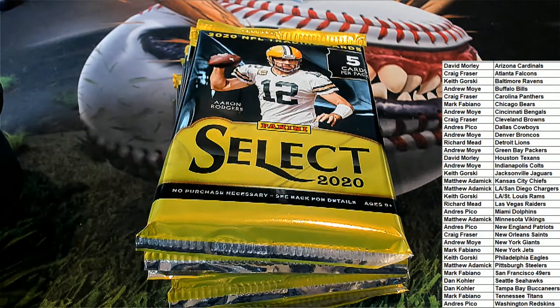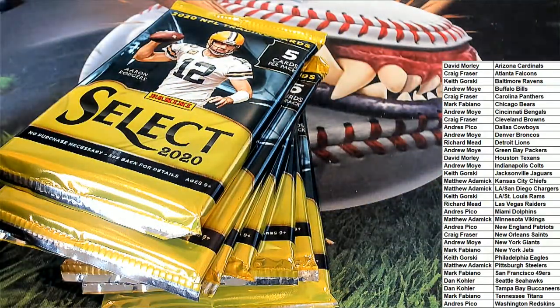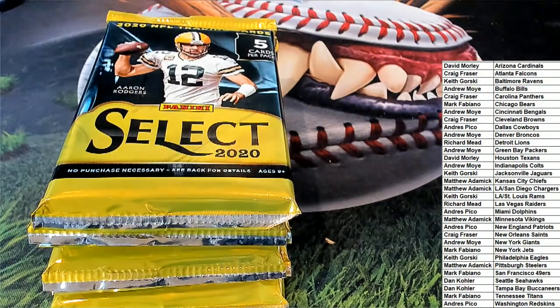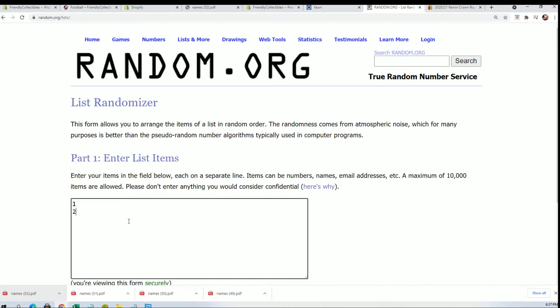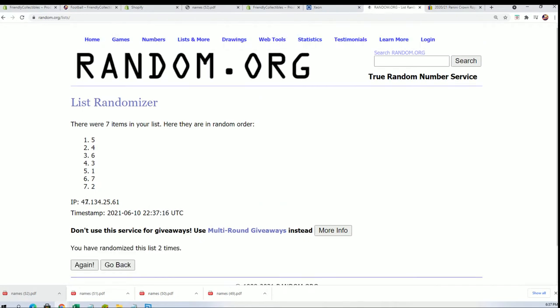Now we're going to do a random to see which pack we open. This is number one and this is number seven — let me confirm. Yes, seven. So let's find out what we get. Seven times through — lucky number seven. We're going to open pack number three.